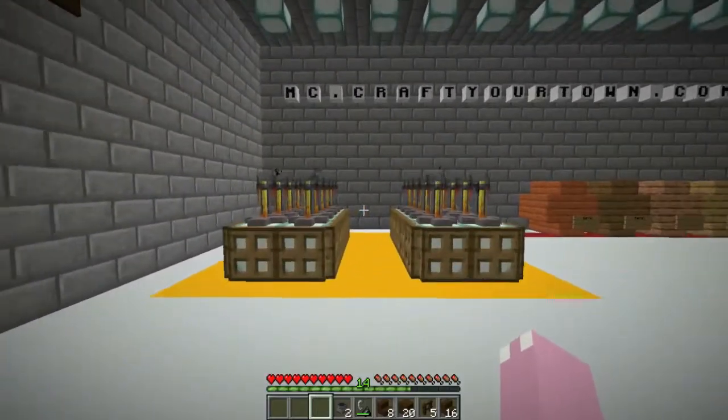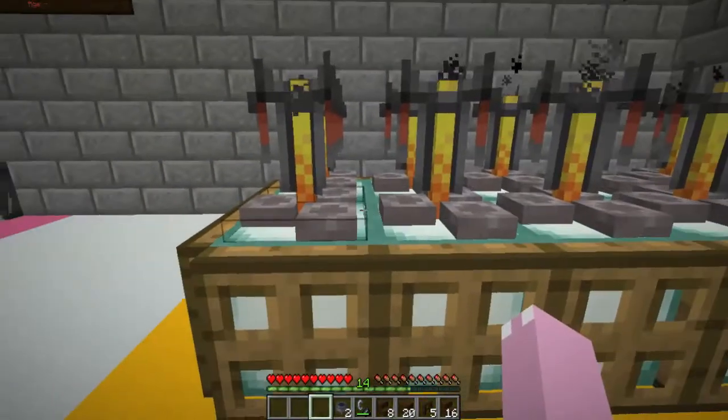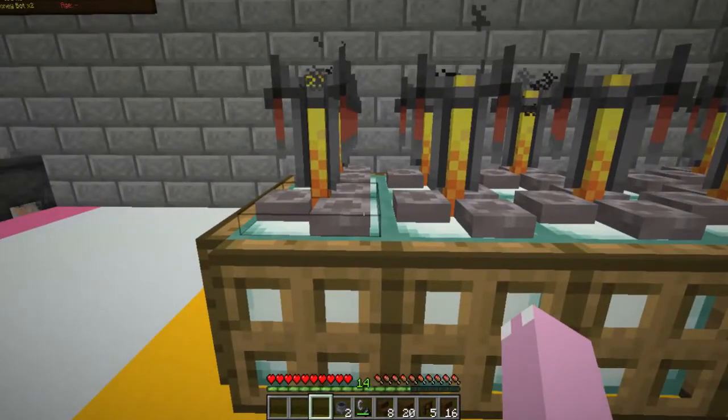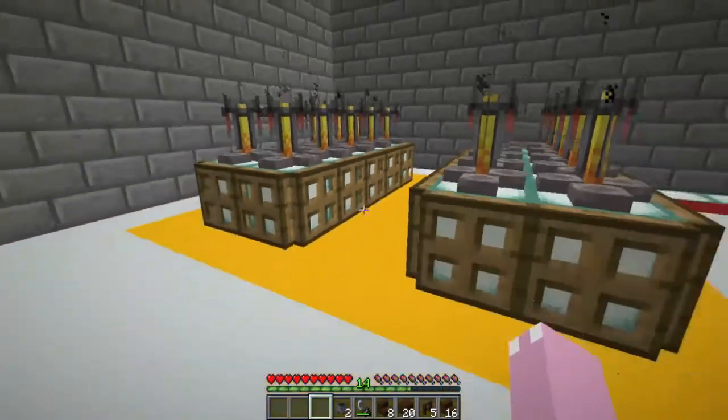For distilling, you need to have an area like this — it is simply just a normal brewing stand. When you click on it, you've got your glowstone dust, that's the only one you need, and that area is done pretty much perfectly.